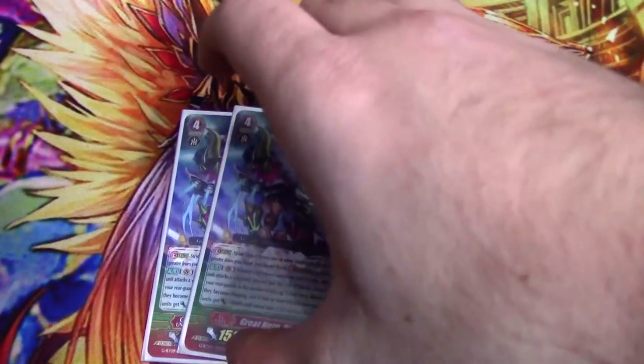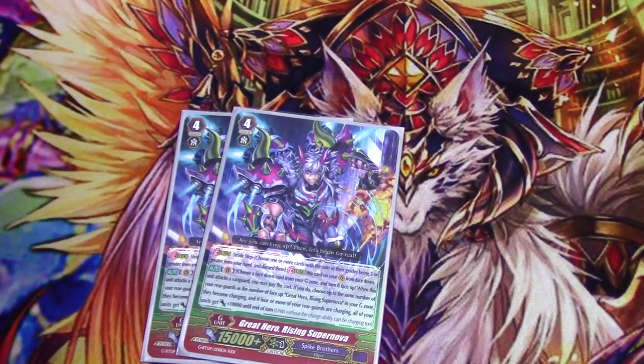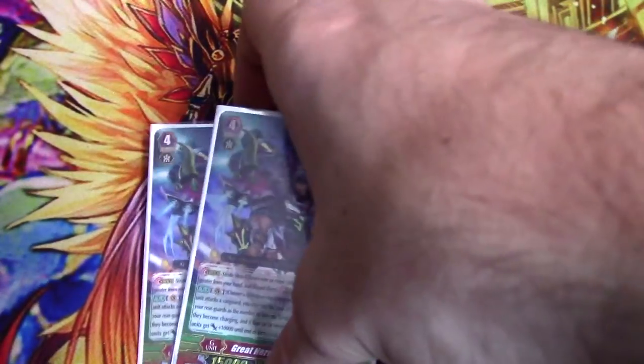Two copies of Rising Supernova — honestly just filler space. His skill: flip anything in the G-Zone; when he attacks a Vanguard, choose up to the same number of your Rear Guards as copies of him face-up, and they become Charging — so you can artificially charge stuff. If four or more Rear Guards are charging, all of your units get plus 10k until end of turn. That's very hard to pull off on first stride without specifically building around it. You mostly use this if you don't have any Counter Blasts for a free flip.